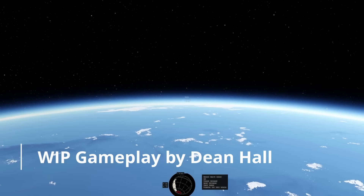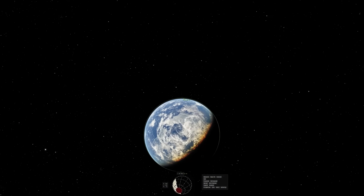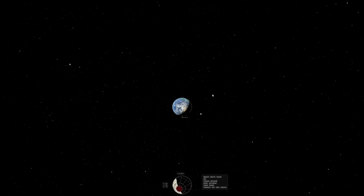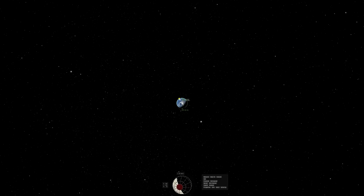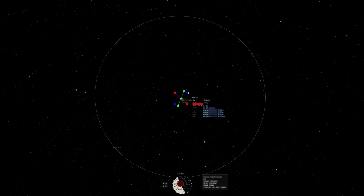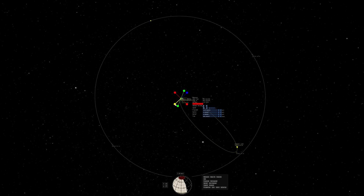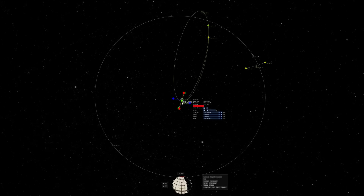I'm playing this at basically double speed, so if you notice any weirdness that might be why. What I'm showing off here is placing down a maneuver node — you might recognize this from games like KSP. I'm going to use that maneuver node as a mark for when I want to do my capture burn.